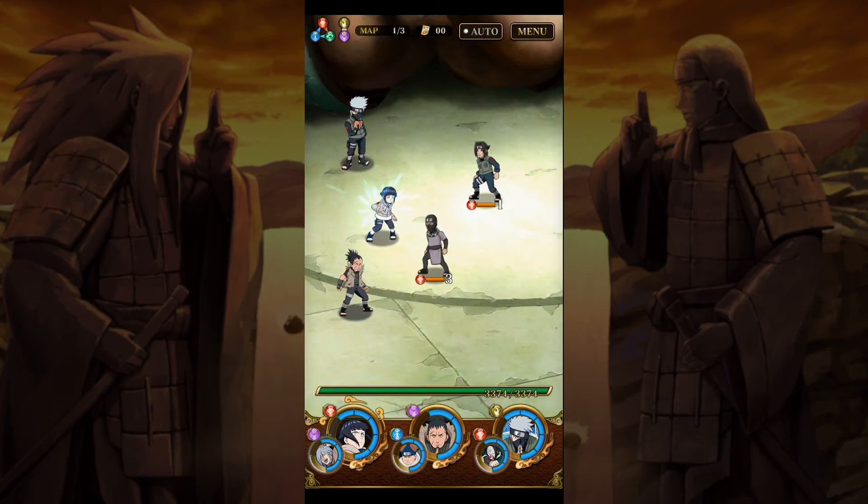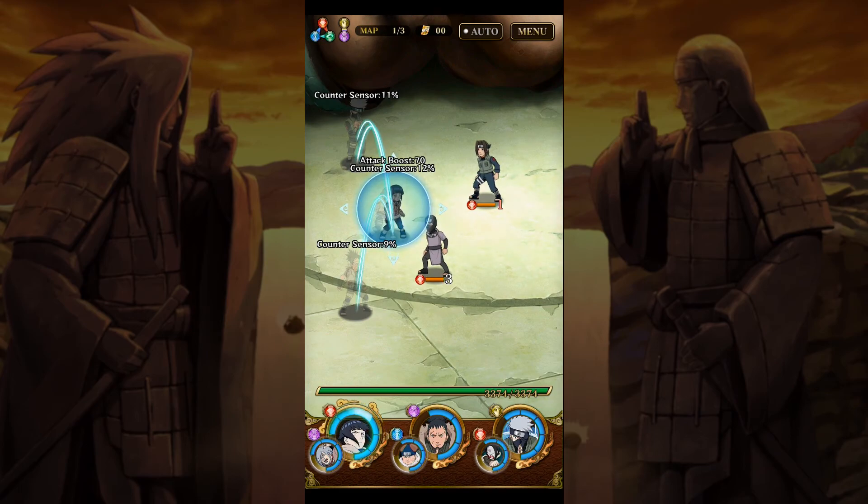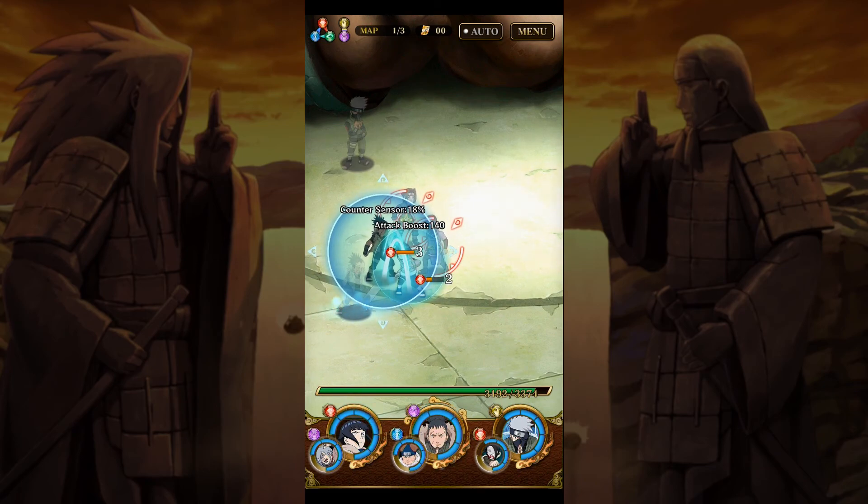And here we are. Right off the bat you'll notice something very interesting - we can move around. This is something no other game has done and is basically the core concept of the game. That circle around Hinata is her attack range - if we bring her close enough to an opponent, she will highlight them to show she can attack. Those lines going from our other members to Hinata are the field skills. If I get near Kakashi, the counter resistance goes up. If I go near Shikaku, the attack boost goes up. So if we want to do damage, we want to be near Shikaku.